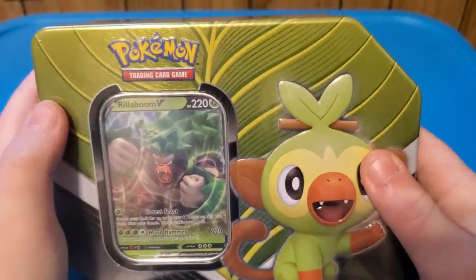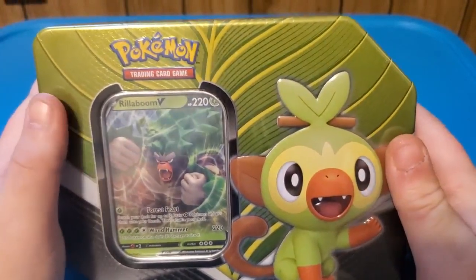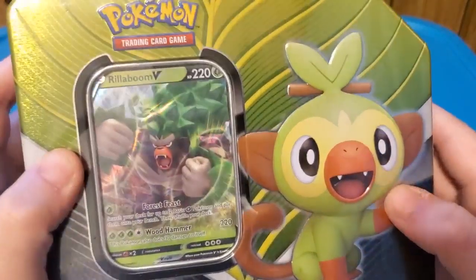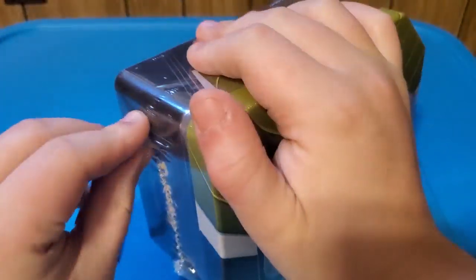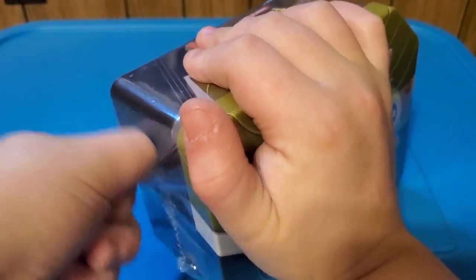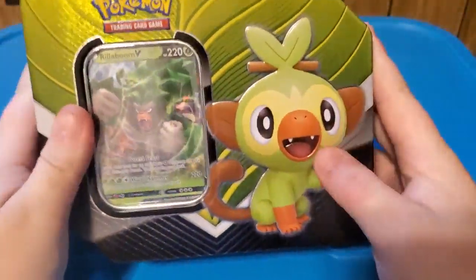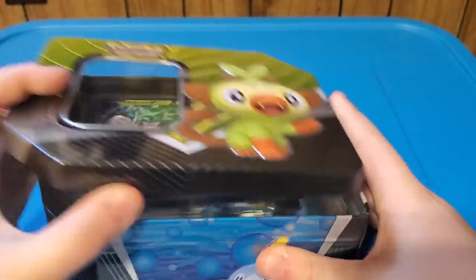Welcome everyone! Today we're going to be opening up the Rillaboom box right here. It has a nice little graphic on the front, and the Rillaboom which has a wood hammer that does 220 damage. This is my first time opening one of these - they just dropped so I have no clue what any of the things inside look like.